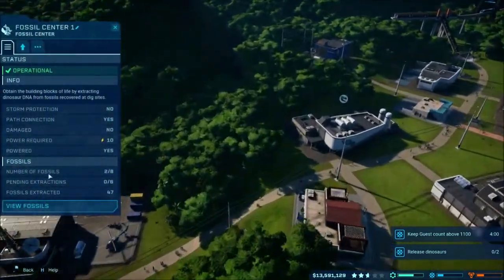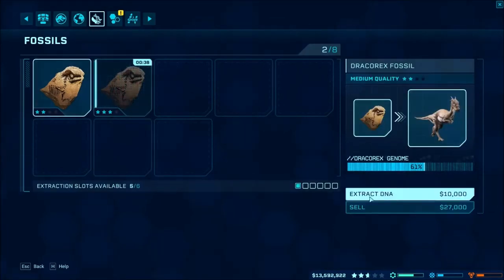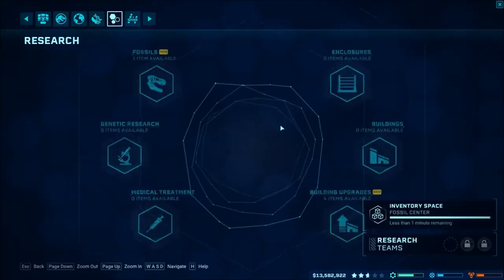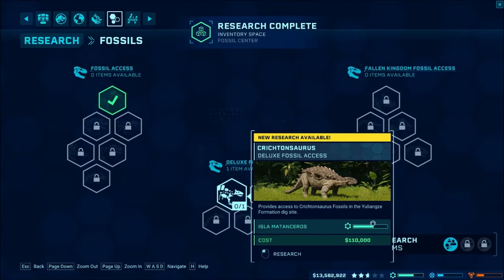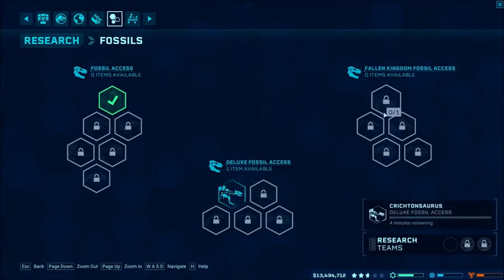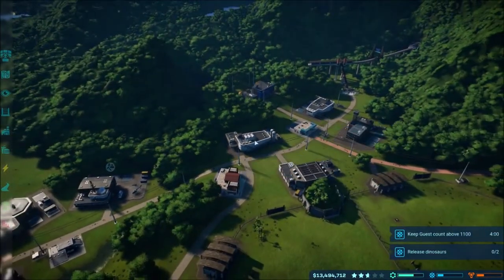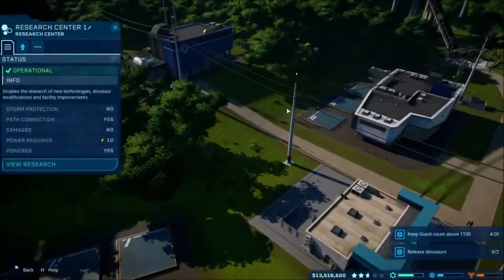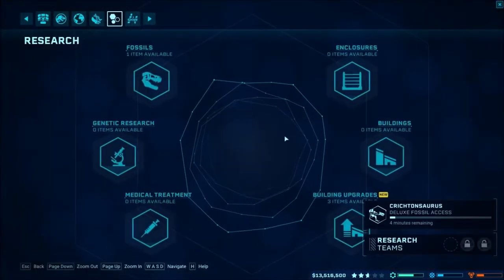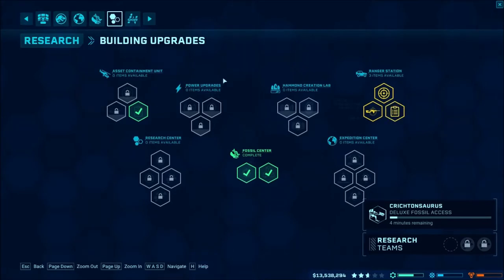I'm trying to figure out where the thing is — I did get some new fossils. I probably should have waited on those Draco Rexes since I've completely forgot about that. We got some new research and a new fossil item. We got new research that provides access to fossil dig sites — sure, we'll look at that. I don't know what upgrades we got from it.